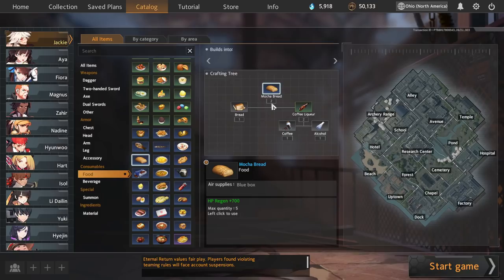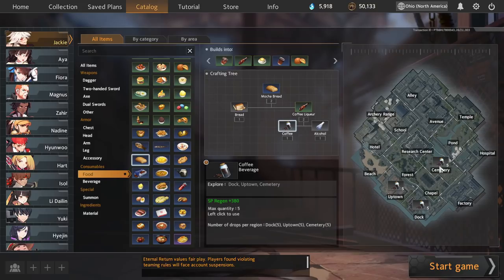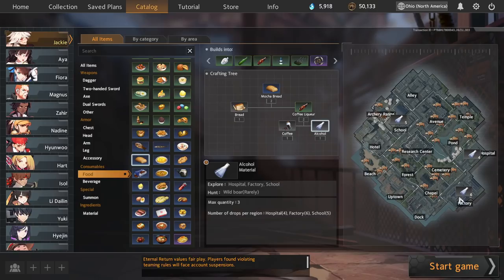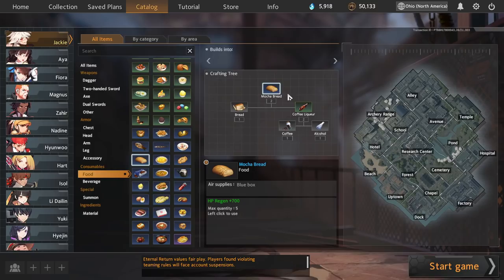The next food is mocha bread, which also provides 2x700 per craft — a very good rate. Mocha bread is mainly crafted from coffee and alcohol, since you start with two bread already. It's mostly crafted on routes along the south side of the map: hospital to cemetery gets you alcohol at hospital and coffee in cemetery, and factory-cemetery works the same way with alcohol available in factory. Routes on the south side tend to hit these three zones at least once or twice, so you can often make mocha bread early by crafting a quick coffee liqueur and combining it with your starting bread. A couple of early mocha breads can swing some essential fights.